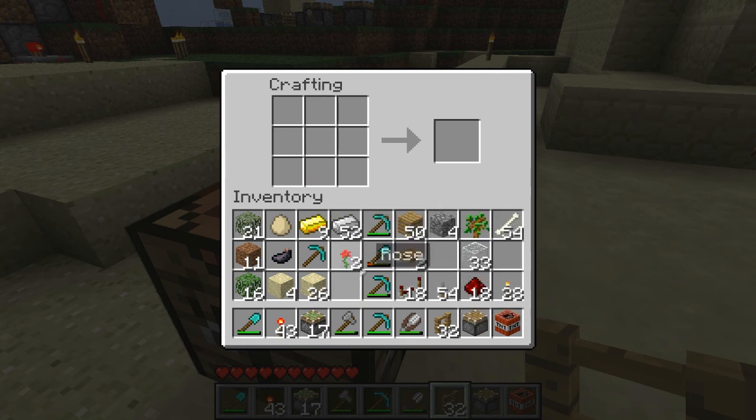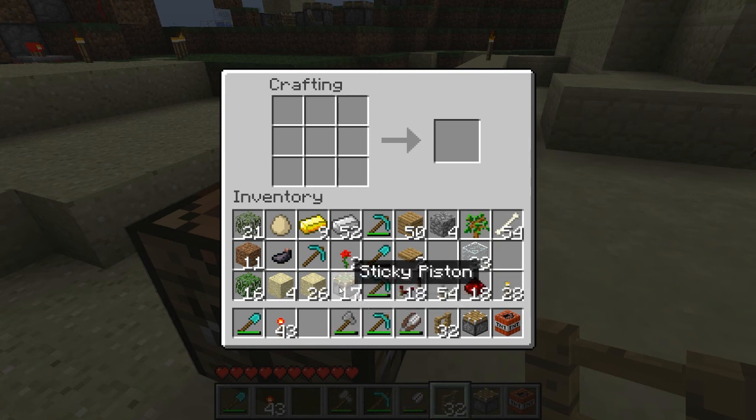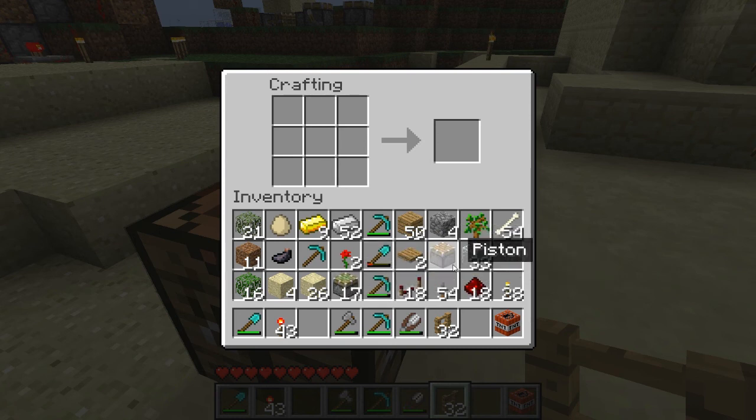Unfortunately, I do not have any slime balls left to make Sticky Pistons, but what you do is you take the Sticky Piston and — using an egg as a representation of a slime ball — you stick it right on top and you will get one of these. Now the main difference between the two Pistons is that the Sticky one has blocks stick to it and the regular one does not.